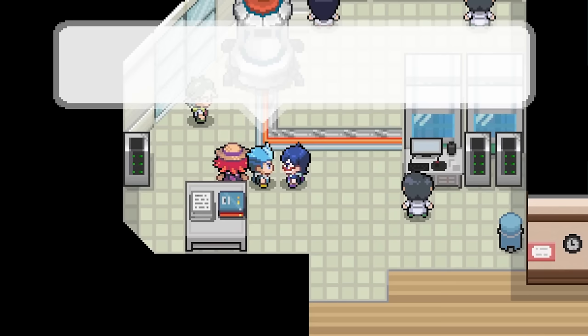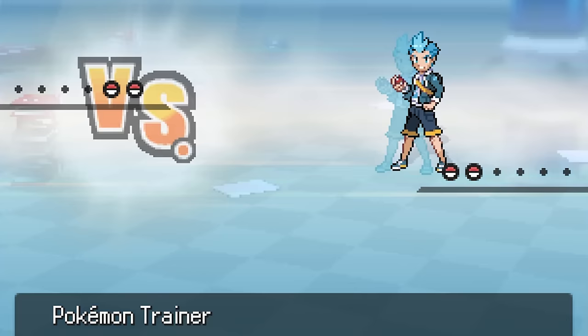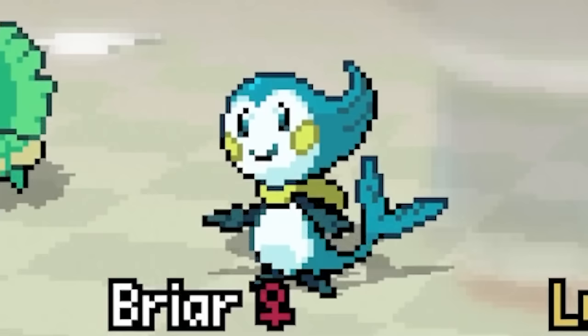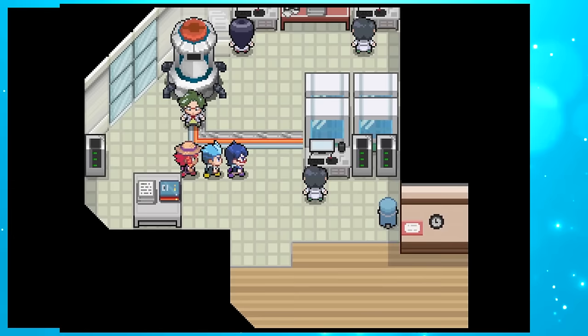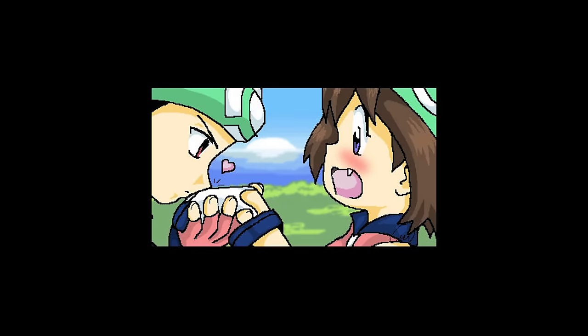We get to have our first rival battle — and thanks to us already having two Pokemon, it actually turns into a double battle. Thanks to Minyan's Acid hitting both opponents super effectively, we easily beat our rival and confirm that the professor is in fact our dad — but only if you chose Aster at the beginning, which is pretty cool compared to official games where your parents don't seem to change no matter what character you pick.